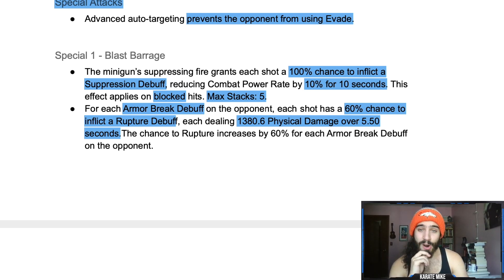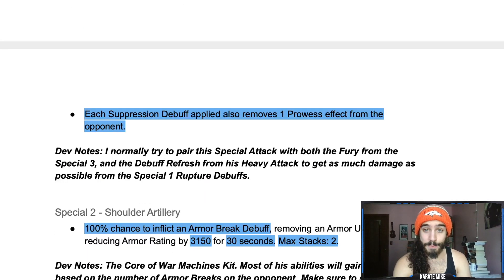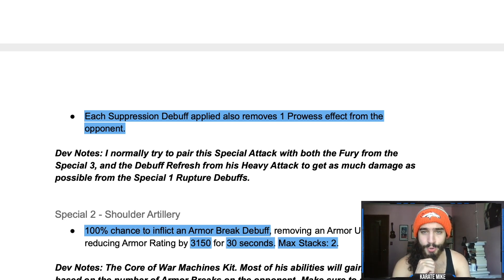For each armor break on the opponent, each shot has a 60% chance to inflict a rupture debuff — so with two armor breaks that's over 100% chance — dealing 1,380 physical damage over 5.5 seconds. Each suppression debuff applied also removes one fury effect from the opponent, which will be relevant against mutants, though you probably won't be using mutants against this guy.